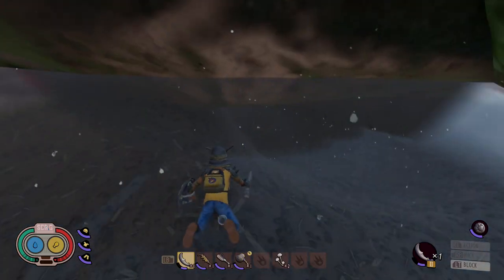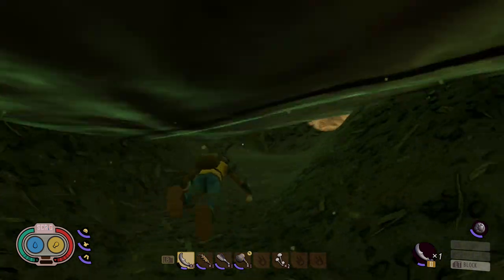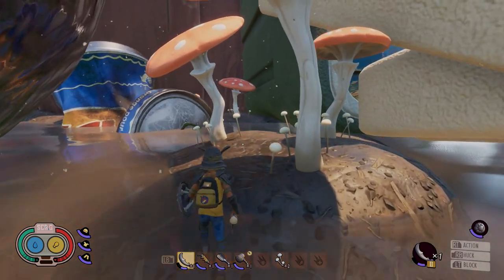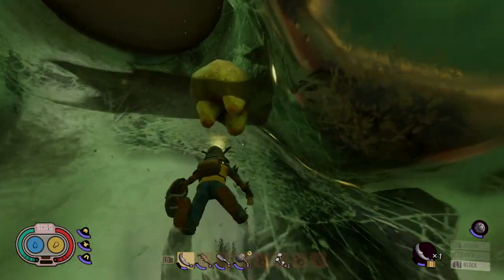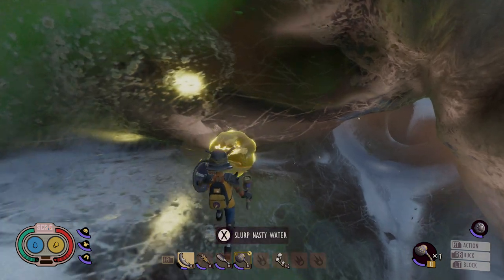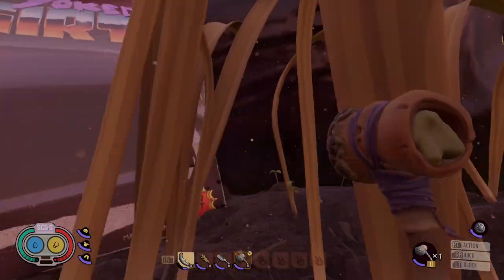It looks like you're going to have to go underwater a little bit and swim through this little gap. We are here in rubbish land — got plenty of mushrooms to gather and harvest, plenty of cans, a golden nugget location here too, and a mega milk molar.